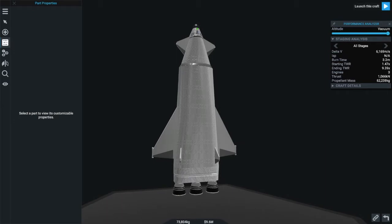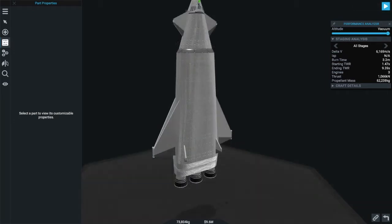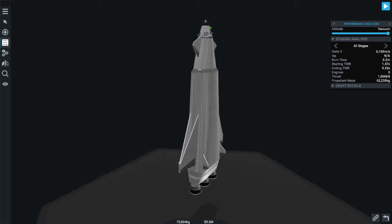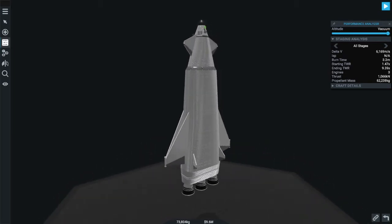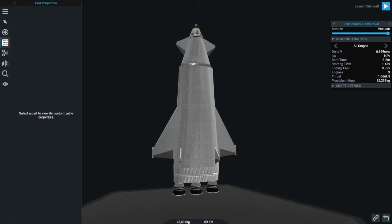The downside to staging is that the separated stages are often destroyed as they fall back into the atmosphere, and the upper stages are usually left in orbit. This creates debris in space and wastes money by not recovering those stages.